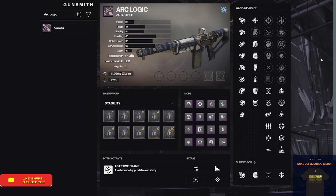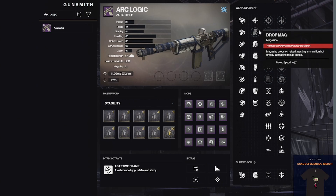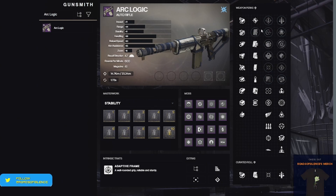As far as the barrels go, they've kept all of them for the entire auto rifle — nothing's changed on that front. The only change is they've taken drop mag out of the second column and pretty much left all the other magazine and round perks in that column.